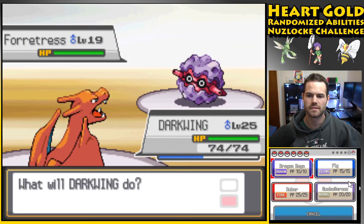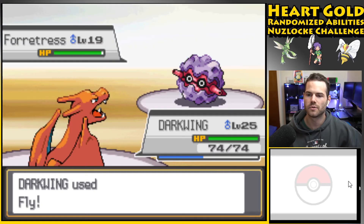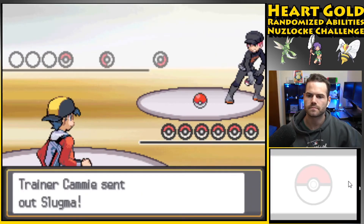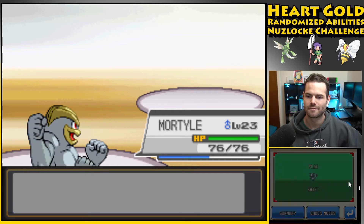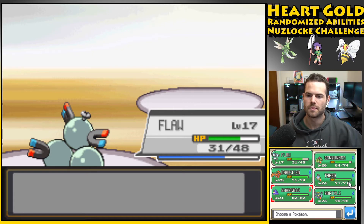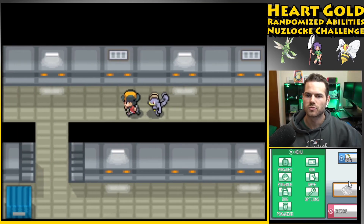Is Forretress Bug-something? I'm gonna use Fly in case it explodes. Take Down is fine. This might KO — actually not even close, okay. Ember KO'd and it didn't explode, which is nice. One more trainer — there's no escape. Slugma, how about a Karate Chop in the mouth? Not enough for Flaw, who needs experience. Starmie is also weak to electricity but Flaw is a little damaged so we'll go with Bite. And that's it — cool!